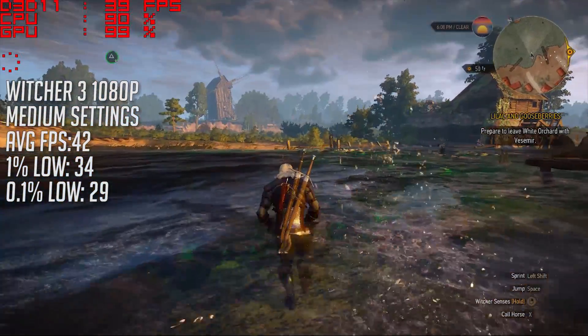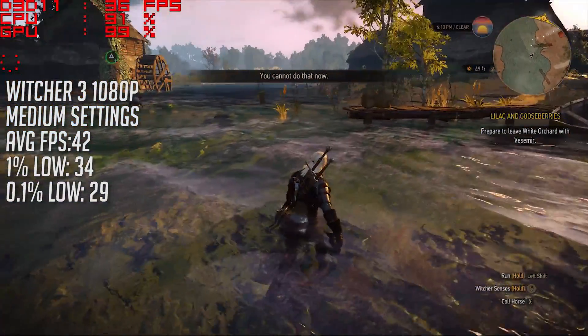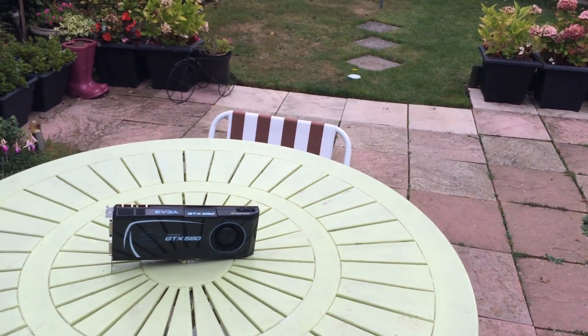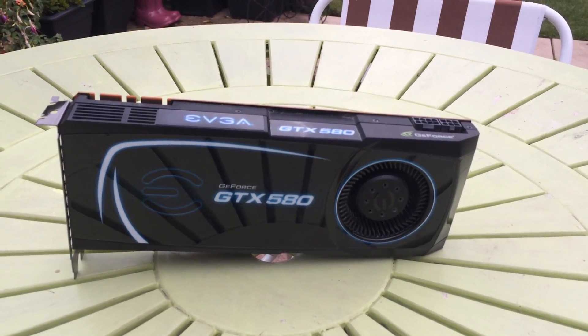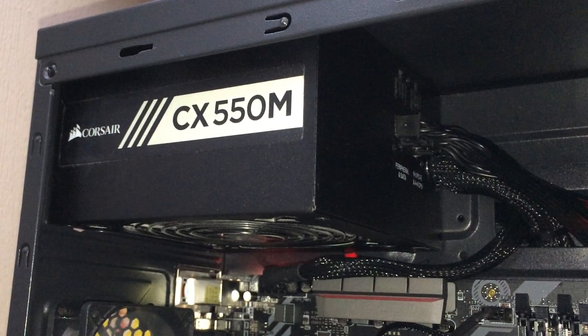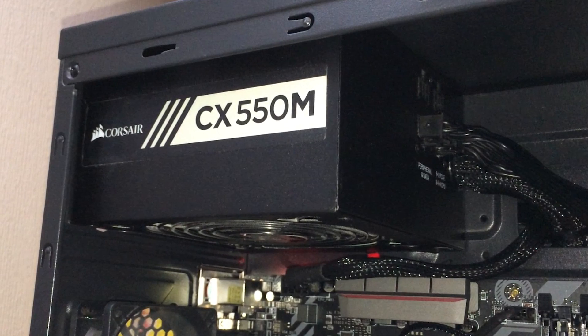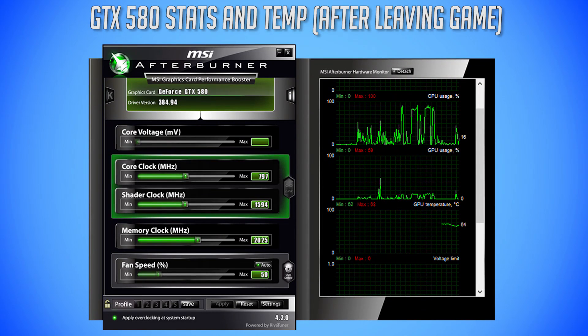The 1.5GB GTX 580 has gone from the world's fastest high-end card to a pretty decent budget option, and that's nothing to be ashamed of. With a solid lifespan of 7 years this would have been a worthwhile investment. If you can find the 3GB version on the used market for a similar price, that would be better, thanks to ever-increasing VRAM requirements. I also ran this on a Corsair 550 watt PSU for these tests against the recommended 600 watt one and had no issues, with the card consuming around 350 watts under load, hitting temperatures of 40°C idle and up to 82°C under load. The single fan is definitely audible too.